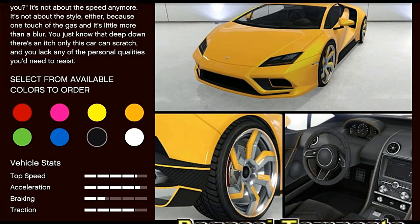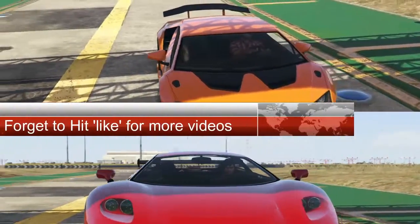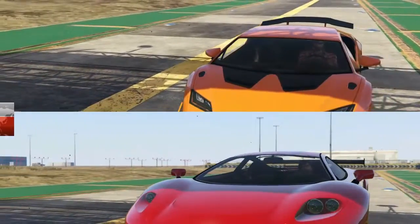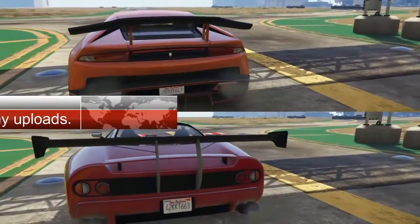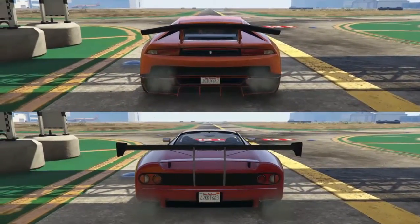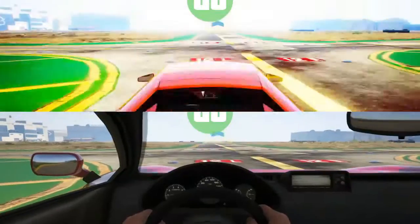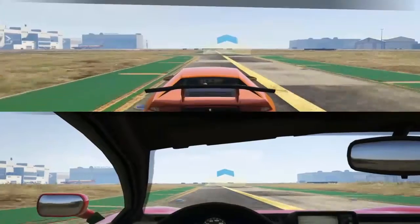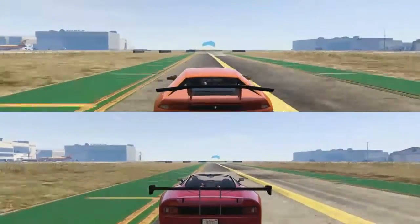And here we are on the test track. I've recorded both of these and put them in split screen so you can get a good sense of the speed. Let's see how we do - for a start the Tempesta is quicker off the mark, a lot quicker, although I have a funny feeling boost helped a little bit.